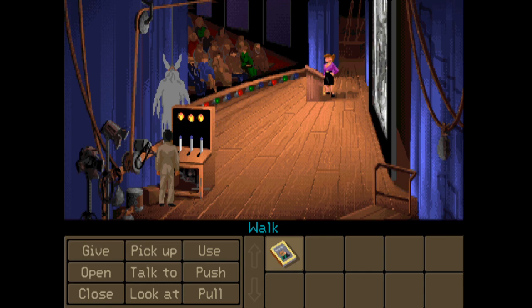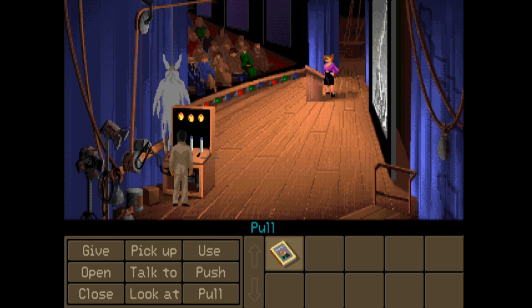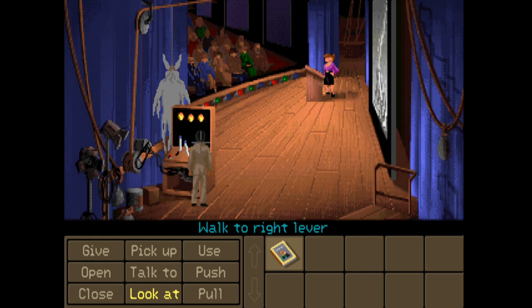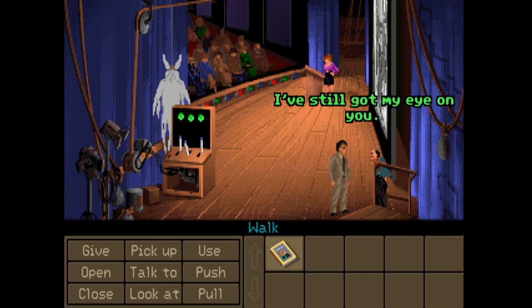We've got some sort of lights here now and it's making some sort of a noise. Perhaps pull the other ones - it's gone green, yellow. Is there anything else we can do here or can we literally just go and talk? Oh no, he's back - I still got my eye on you.